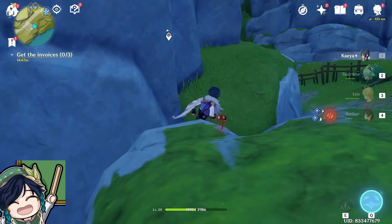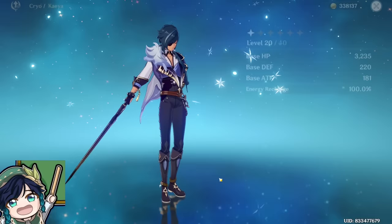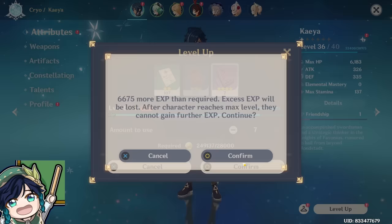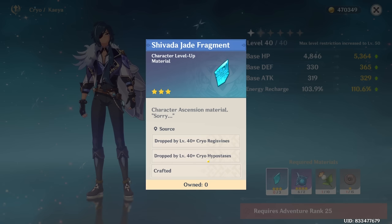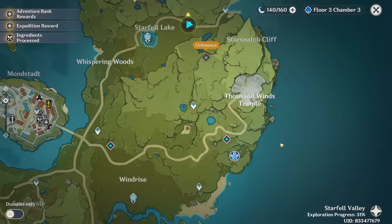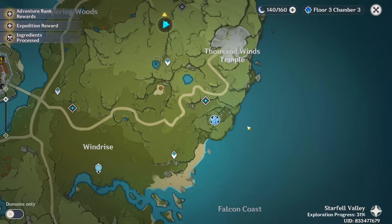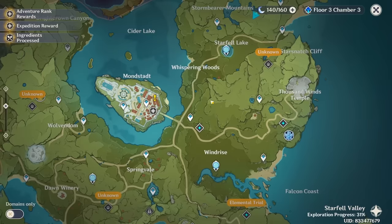Once you hit Adventure Rank 15, you'll be able to ascend your character and weapons to take them further. I'm going to ascend Kaeya since he's our main early game carry — this allows me to raise his level cap to 40, giving him more stats like attack, so he can do even more damage. Ascending costs ascension materials that you can obtain by playing the game. For example, to ascend Kaeya you have to defeat the Cryo Regisvine, a very dangerous enemy located at the top of the map. It will cost you 40 resin to obtain your reward, so be sure to plan out your resin accordingly. In the early game, it is recommended to spend your resin mostly on leveling your characters — either doing Experience Ley Lines or defeating bosses to obtain their ascension materials.